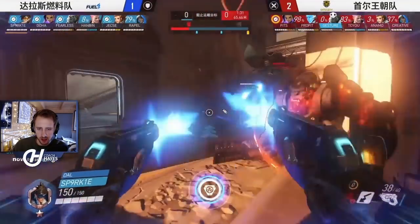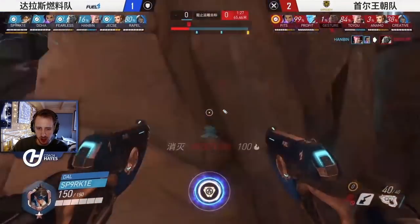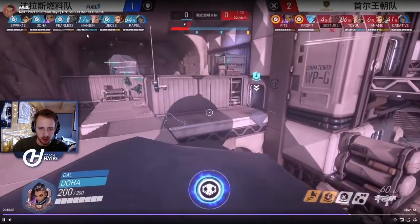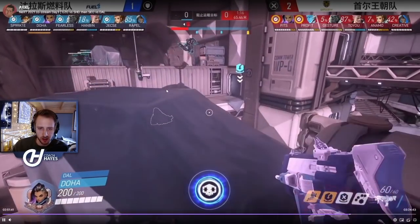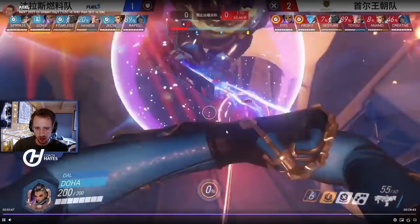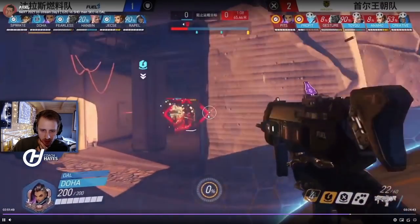You can see how much emphasis they're putting on the high ground here. It's crucial for this composition — Zarya on the low ground has nowhere near as much impact as she does controlling the high ground. When they control the high grounds they have complete control; Soul have now given up trying to go high and are walking low ground as Doha goes in with the EMP.